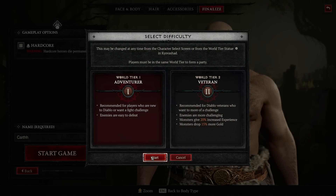First thing I'll say is it's up to you if you want to be on World Tier 1 or 2. Don't be afraid to level on World Tier 1. If you're looking to go as fast as possible, this will be the correct choice. If you're looking for that extra challenge, go for World Tier 2.